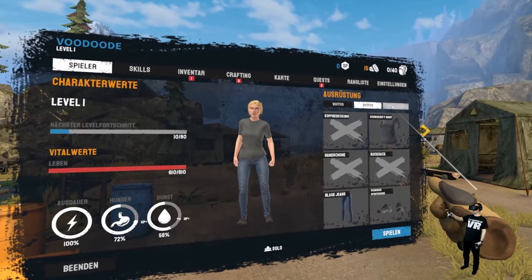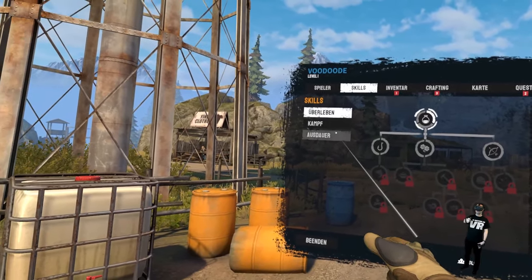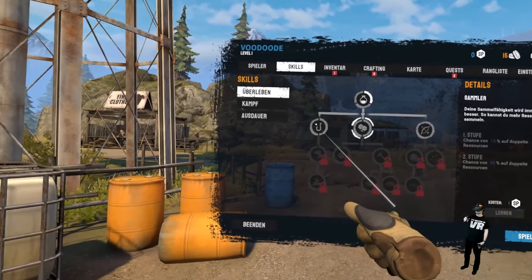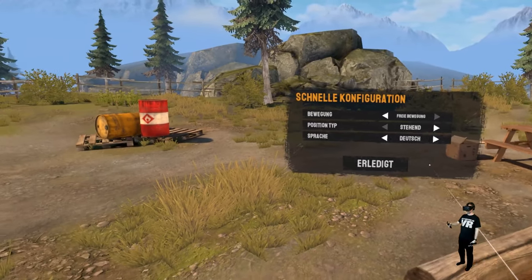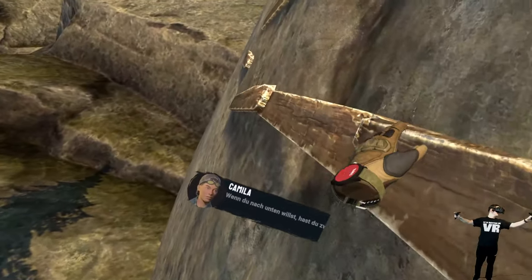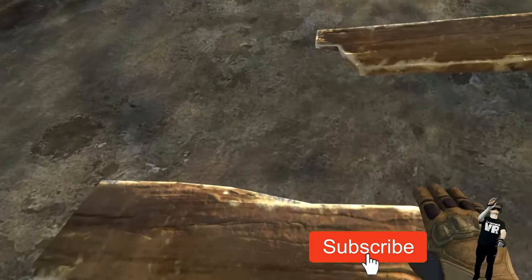The menus are nice too. You can see your quests, you have a map, everything is explained very well, you can see the steps of each quest, you have your inventory, a skill tree, and all that stuff. You can play the game both sitting and standing. You can also climb — there are even some climbing quests where you have to find something. Really nice.